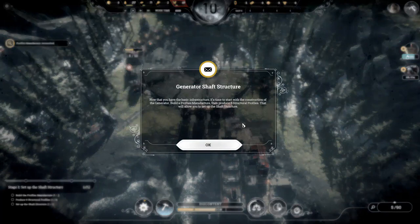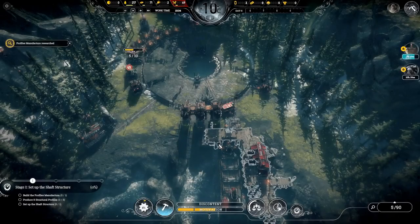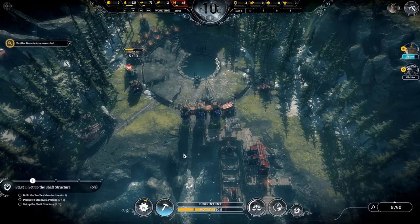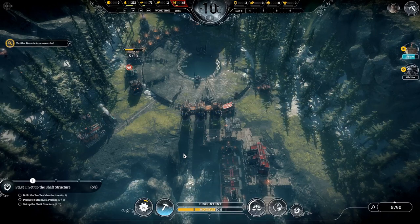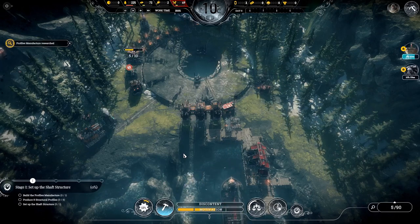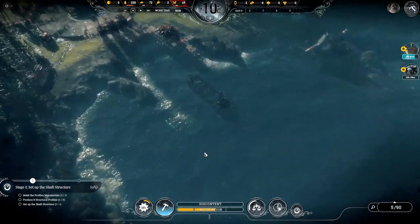Profiles Manufacture has been researched. The foragers have reached the Hunting Grounds — if we explore that it gives us a food source, so we set up camp. That completes the first section. So there we go — that is the generator shaft structure and also my top 10 tips for starting out in Frostpunk. If you've enjoyed the video it would be awesome if you could hit the like button. If you have any suggestions, questions, or comments please leave them down in the comment section below, and as always stay safe, have fun, and I'll see you on the next one.